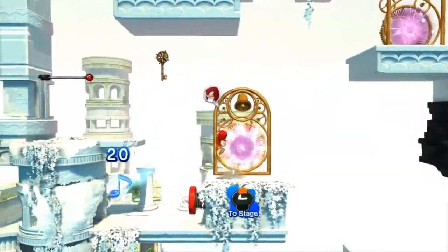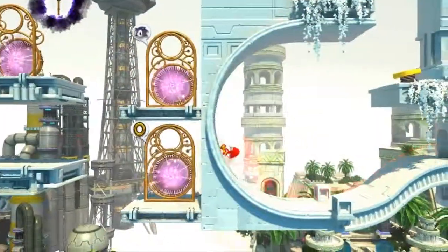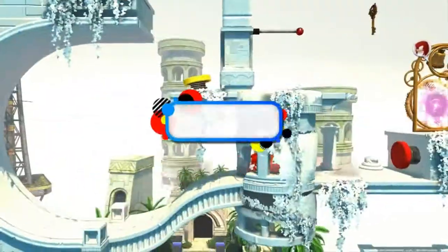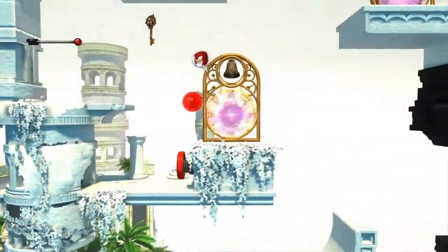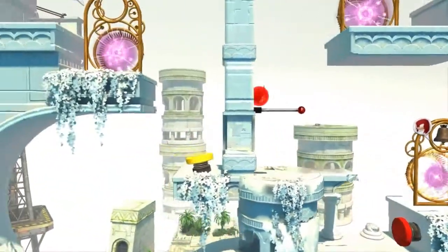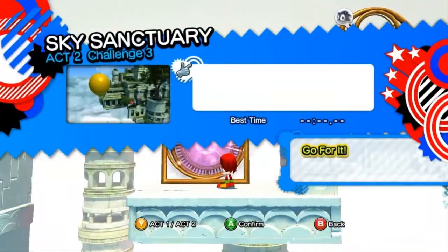And if you hit these, you get like a music note — and if they're blue, it's artwork, and if they're gold, they're a song. That's the first boss key done. Let's do the stage now, shall we?